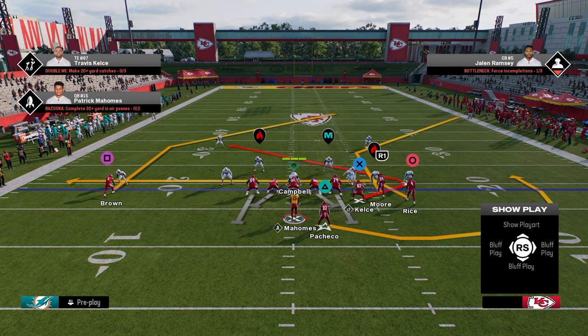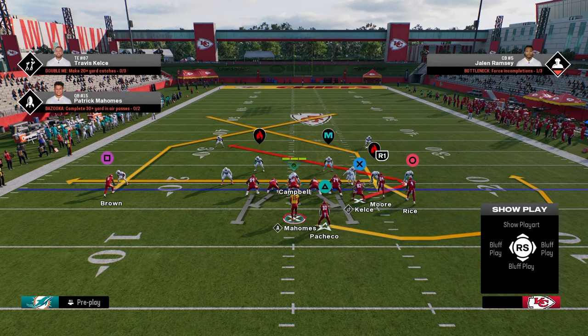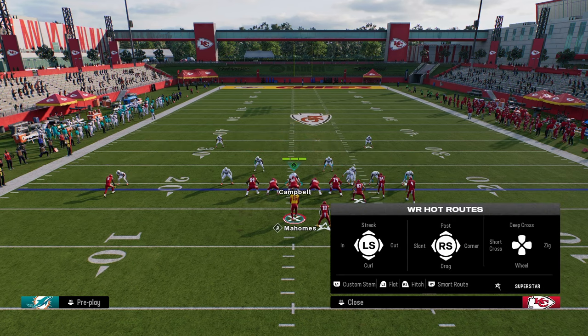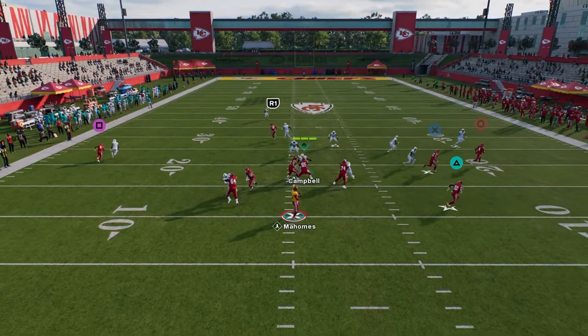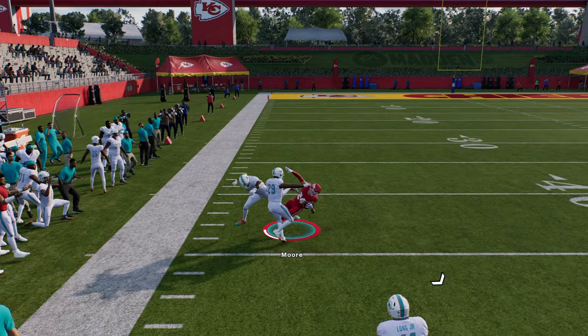Another route we can look at is a slot receiver post. We're going to post the slot receiver, stem him down one tick, then smart route him. His route looks really weird, but he gets the speed boost off the line of scrimmage, beats press man instantly — and this is how you're going to be able to cook man coverage.